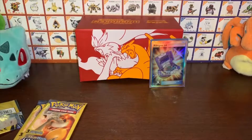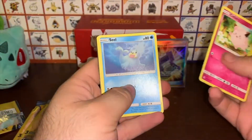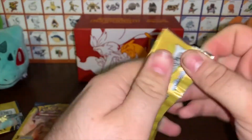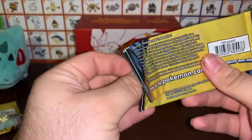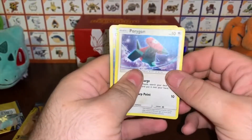Man, these cards are hard to open today. All right, there we go. We got a Clefairy, a Seel, and a Water Energy. I'll open the cards from the bottom now — man, they really seal them in there.